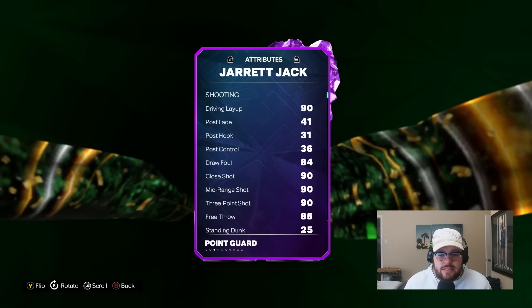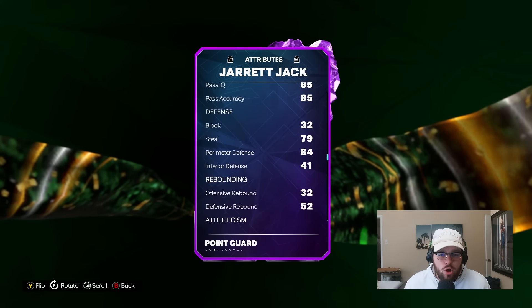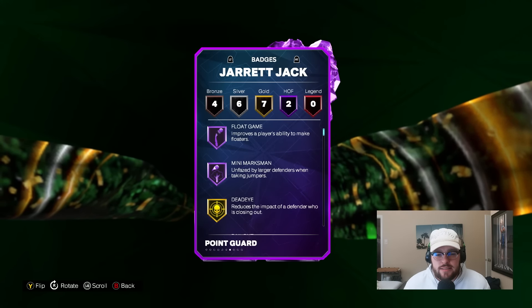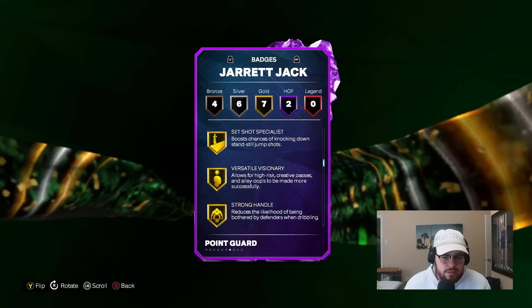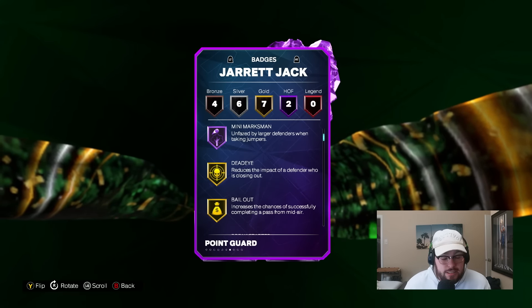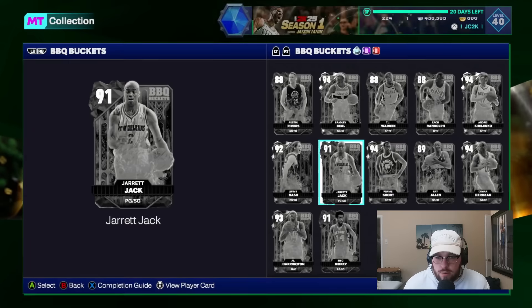Then you got Jared Jack — not a bad card. 6'3" PG, elite shooter, really nice release. I've already heard that his jumper's awesome. He can't dunk either though, and he's also a mediocre defender, but he is a much better version than a guy like Eric Money — better shooter, better release, and also has a little bit more defensive capability with a little more size and a couple more badges. He's not a bad card — actually a pretty decent budget point guard, especially offensively. Still wish he could dunk and was a little better defensively, so that keeps him lower on the list.